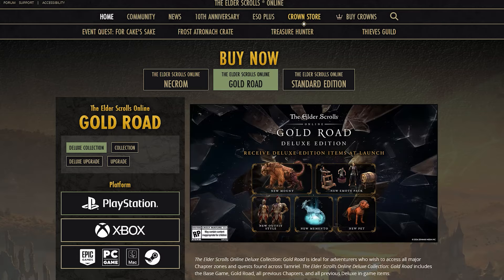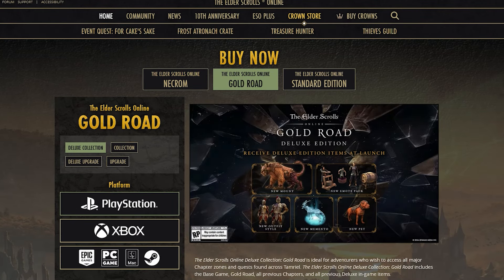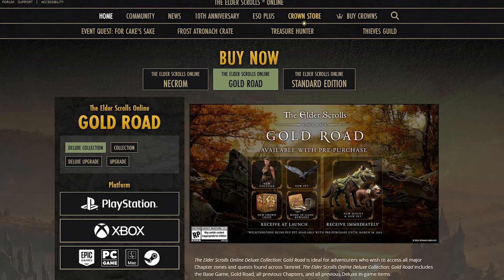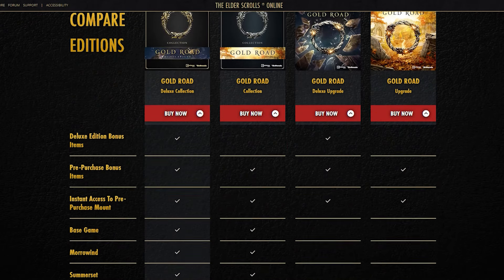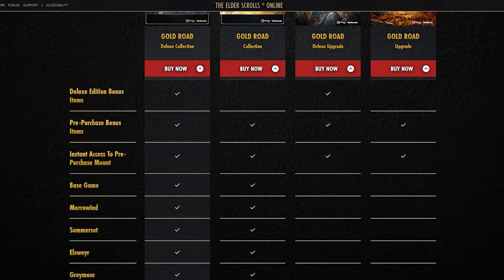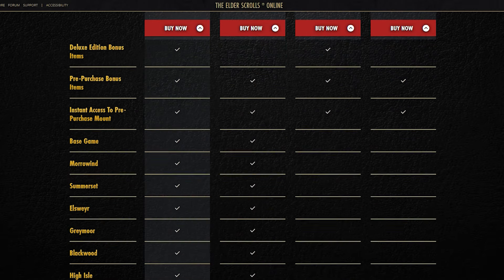Check out the ESO website to see which Gold World Chapter version is right for your needs. Some offer you just the Gold World Chapter, while other versions also give you access to all past chapters. You can still choose between the Standard Version or the Deluxe Collector's Edition.